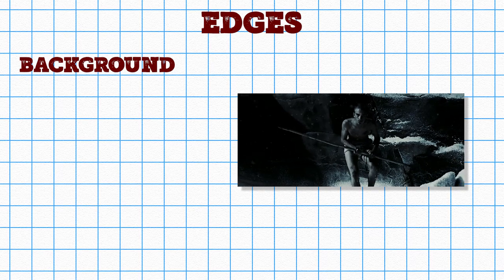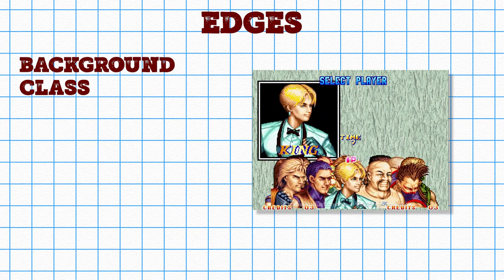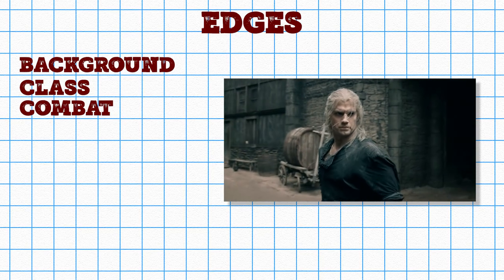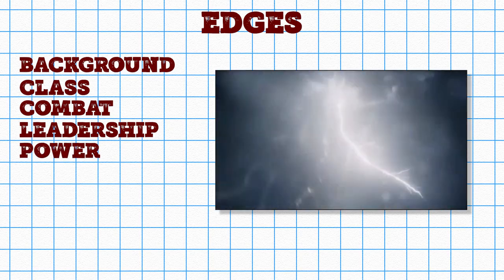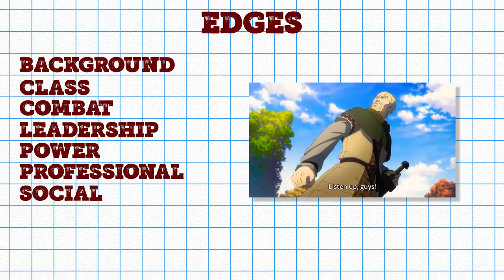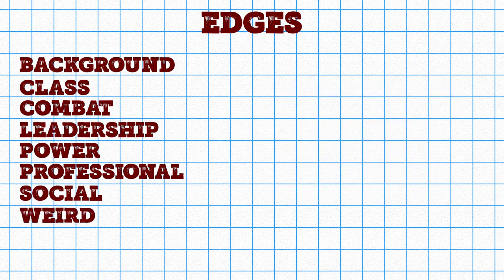Edges in Pathfinder are separated into 10 categories. Background edges reflect your character's upbringing, extensive training, or early events that left an impact. Class edges are your character's class — as in the original Pathfinder — as well as edges only chosen by characters within that class. Combat edges reflect capability in physical combat. Leadership edges allow you to grant allies bonuses thanks to your effectiveness as a leader. Power edges cover the various arcane abilities available to magic users. Professional edges are associated with a particular job or activity. Social edges reflect how good your character is at dealing with people using personality and charm. Weird edges are for characters with some connection to the supernatural. There are also prestige and legendary edges, but these are for characters that have advanced beyond the novice rank, so we don't need to worry about those right now.